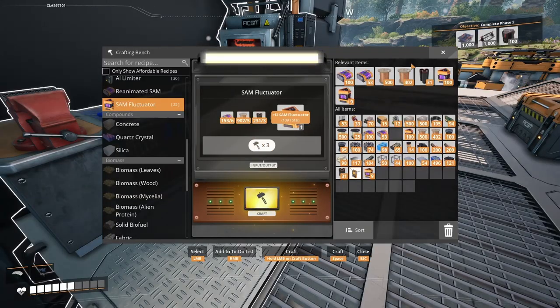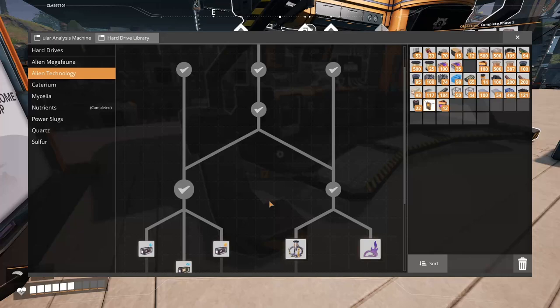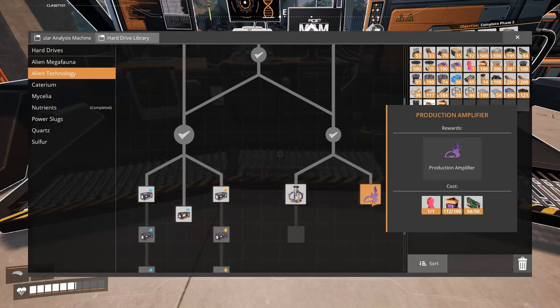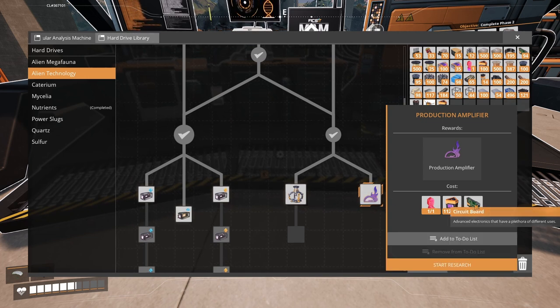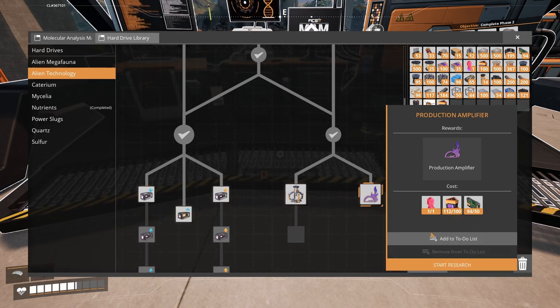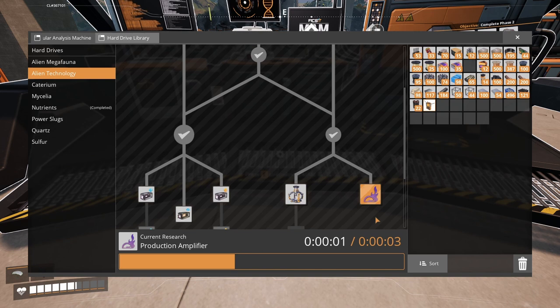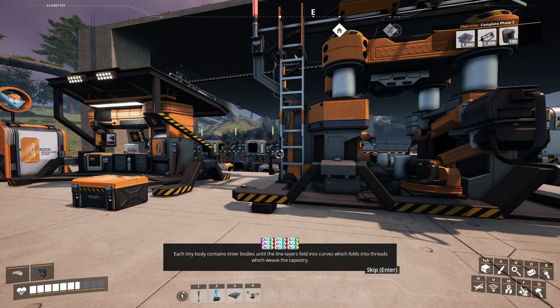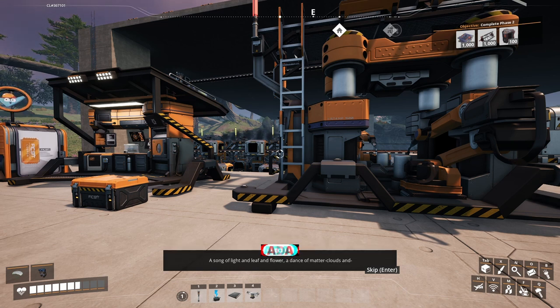Now I'm finally at 100 SAM fluctuators and I think that's exactly how many I needed to unlock the next thing — the Production Amplifier. Amazingly, I haven't even unlocked circuit boards yet, I just found them around wreckages. Definitely recommend exploring a little bit if you need those to unlock this. Tinier bodies until the line layers fold into curves which fold into threads which weave the tapestry. A song of light, a leaf of flower, a dense matter and clouds.